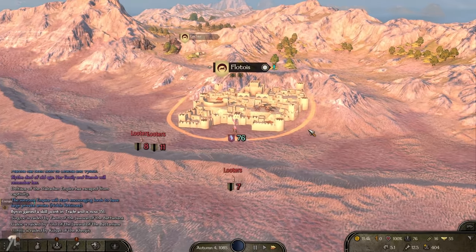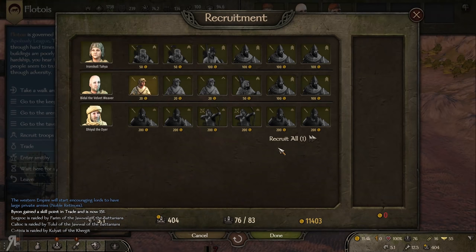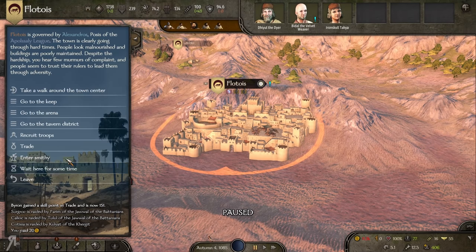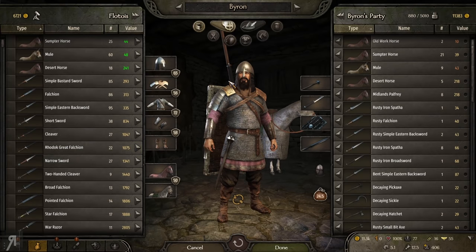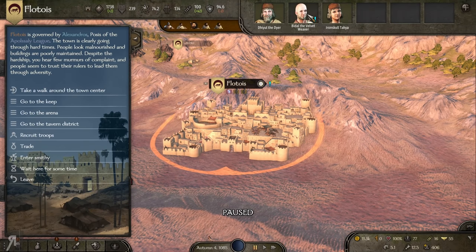As you can see, my trade skill has thankfully now increased to 151. That has obviously been increasing over the time that I've just been running around off screen. They've actually got Desert Horses for a very cheap price right here — I'm actually kind of surprised.